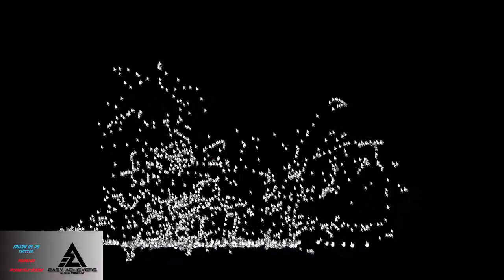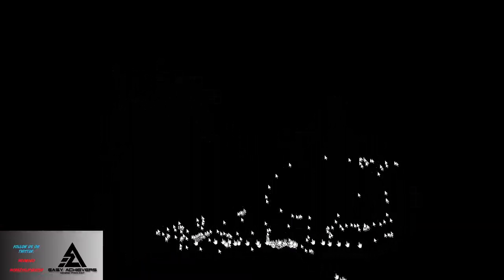Going back to the actual UI — the bottom bar looks almost exactly the same as what we have now: home screen, the actual game, the bell notification for trophies or game invites, and your friends. I do like the screen share feature — if you're playing Demon's Souls and I'm playing Miles Morales, I can share my screen and you can pin it to the side as you're playing. So he was watching someone play Uncharted: The Lost Legacy picture-in-picture. That's really cool.